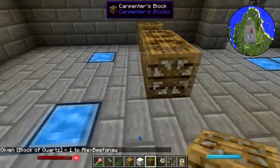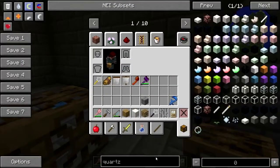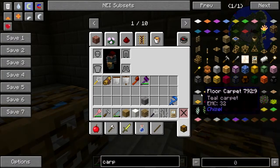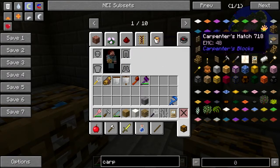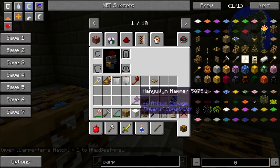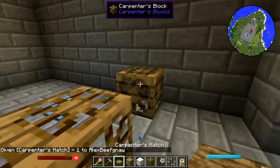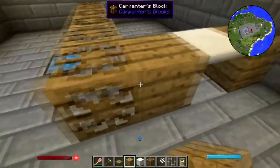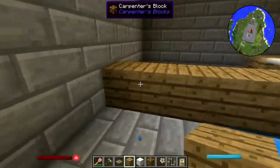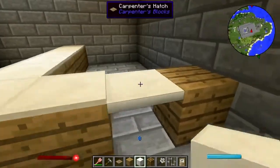Block of quartz — yeah, there we go. And a carpenter hatch. Carpenter hatch — daylight sensor, hatch, there we go. Not the hammer, don't hurt him. Let's make these all — there we go, nice plain white counter.